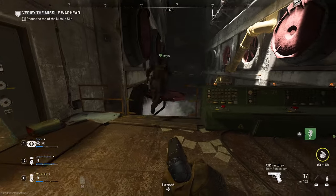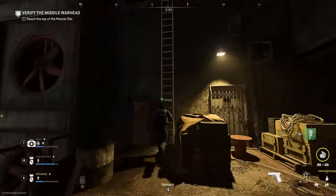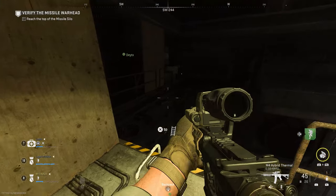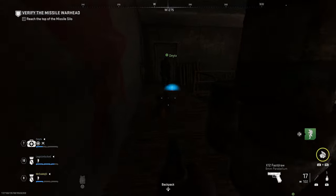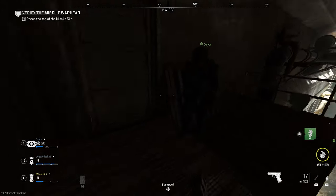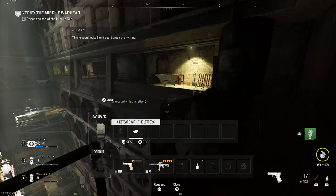Complete the second jumping puzzle to get to the other side, and instead of opening the door, take a left and go up the ladder. Once up there, jump over onto the banister and Key Card C will have been dropped. The final player who hasn't carried a card yet will pick that up, and now you have all three key cards.